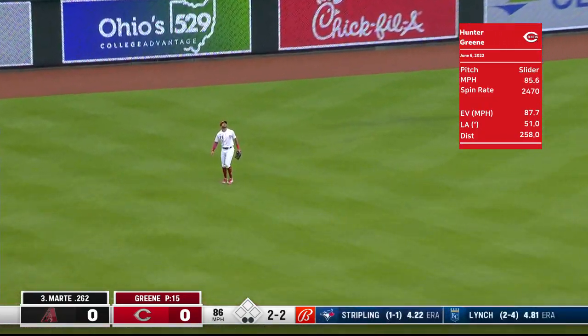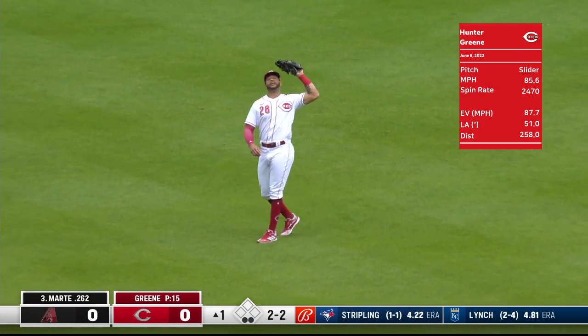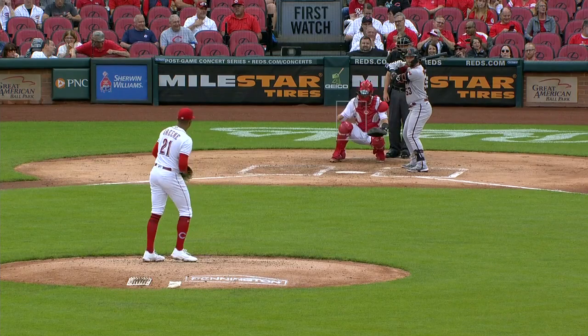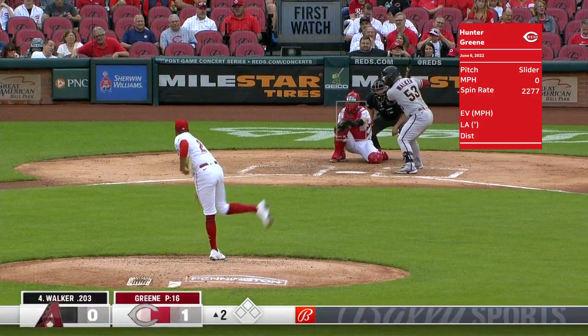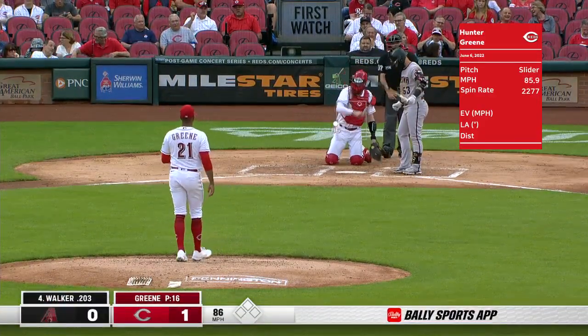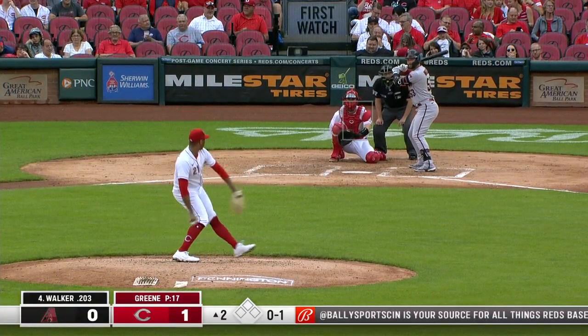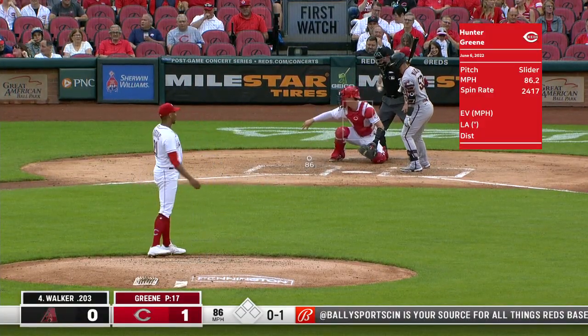Lifted to left. Tommy Pham doesn't have to move much. Tyler Stephenson up for the Reds. Just over 200 feet out. Green misses down and away.